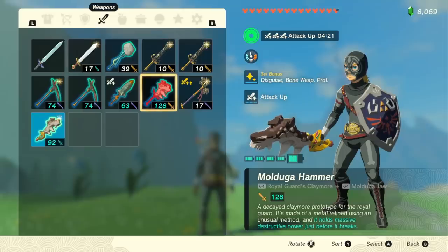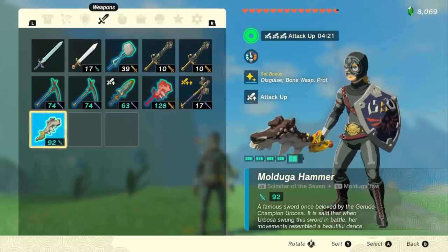We're going to be fusing these Mulduga Jaws onto both our Royal Guard's Claymore as well as our Scimitar of the Seven, and I'll be showing you how to unlock all of this stuff in the video as well.